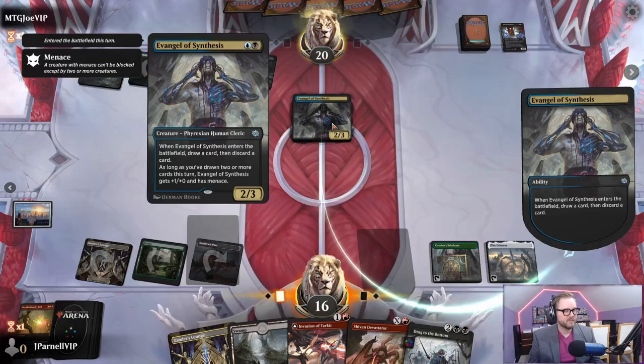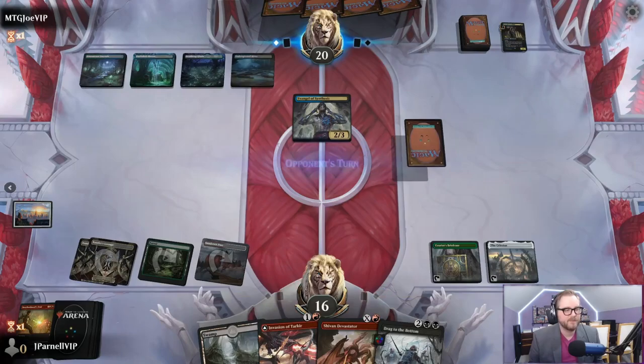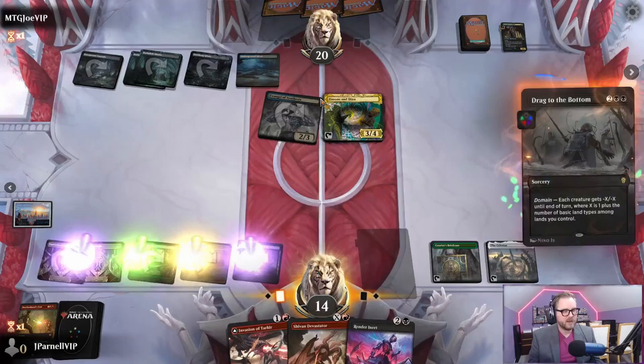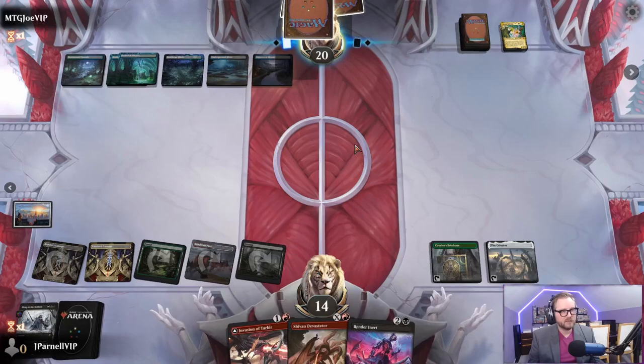Let's just let them have it and drag something to the bottom next time. Currently we have Zimone and Dina - oh well, this happens to be a four-oh. Drag to the bottom, those are gone. Let's just pass the turn because we can Invasion of Tarkir and then kill it immediately. Cruelty of Gix - so they're going to take our Shivan Devastator. They're getting back Atraxa.